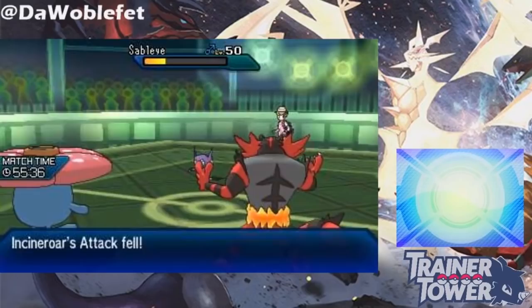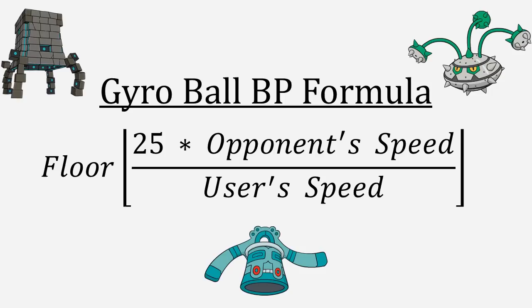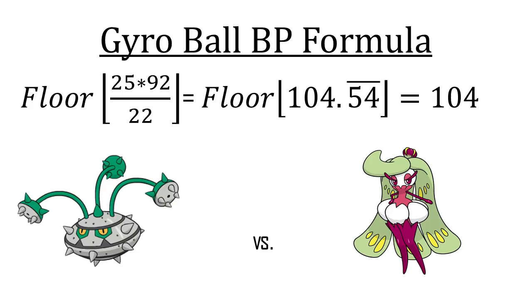With that out of the way, let's move on to Gyro Ball. Generally speaking, the slower the user of Gyro Ball is relative to the target, the stronger Gyro Ball becomes. Here's the exact formula: take 25 times the opponent's speed stat, then divide by the user's speed stat. Because of the floor operation, any decimal gets truncated. Gyro Ball has a minimum of 1 base power and a maximum of 150. For example, Ferrothorn at minimum speed has a 22 speed stat, and a Serena with Adamant nature and no speed EVs has 92. 25 × 92 ÷ 22 = 104.54, which floors to 104 base power — confirmed in the damage calculator.